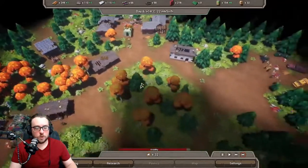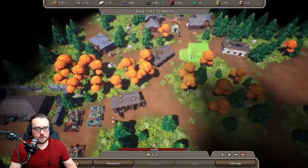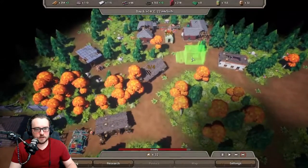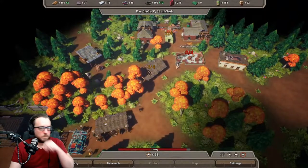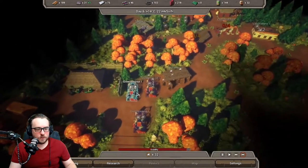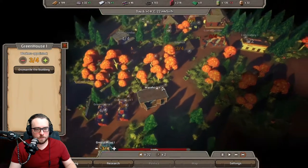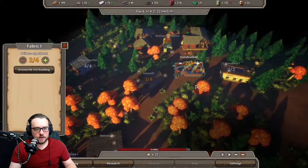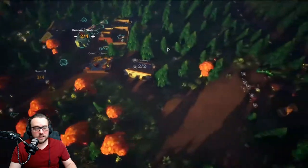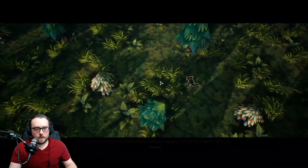We can build our factory now — we do have enough to build it. So let's do that right here, dead center. We need people for that as well, but I feel like we have enough. Food's okay. We're going to send some folks over here. The resource station is completely built now, so we should be fine there.